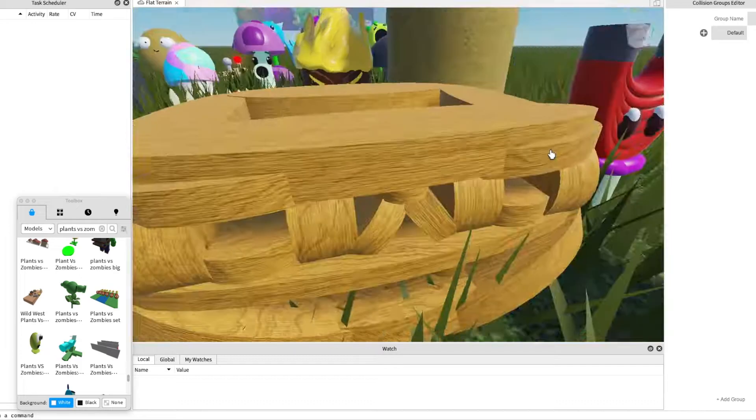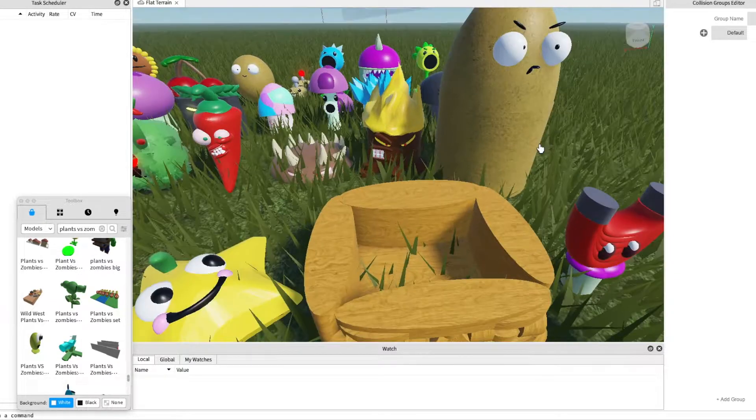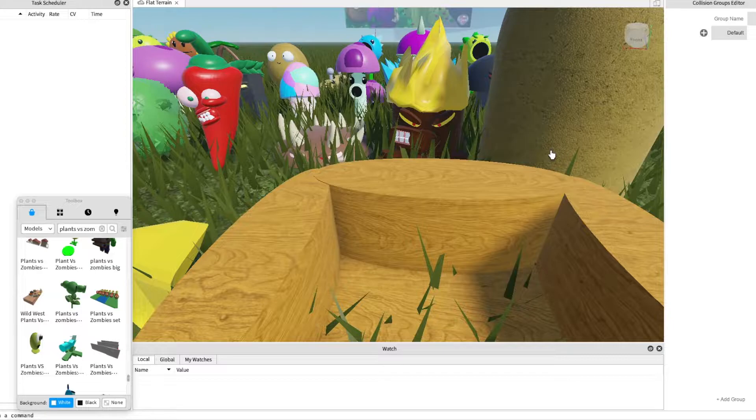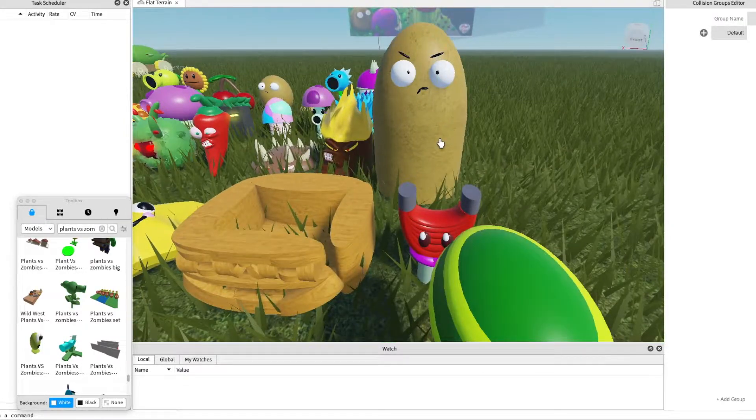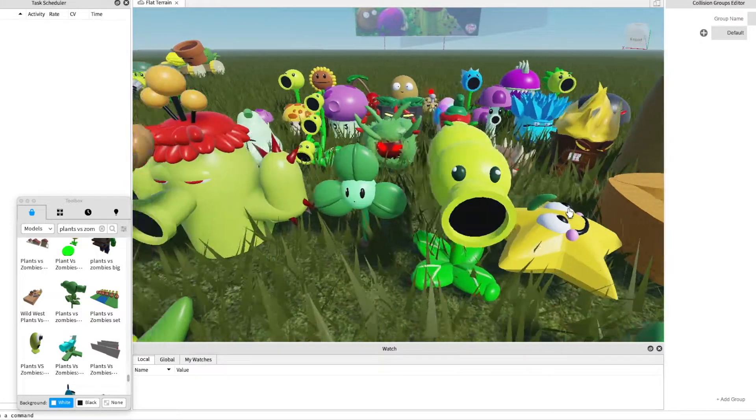And this is the pumpkin. You can place it first and then put whatever plant you want. So instead of the plant being eaten, it is the pumpkin.